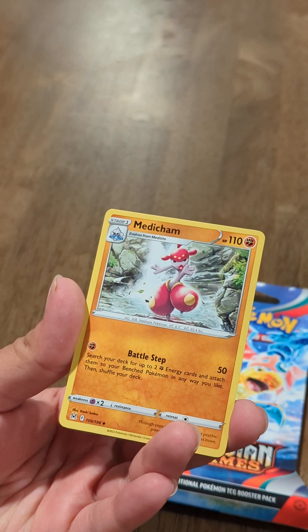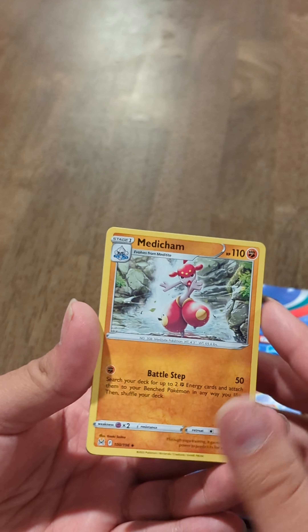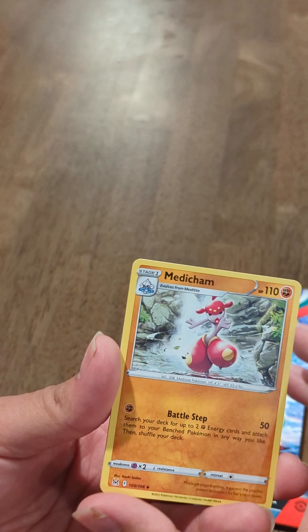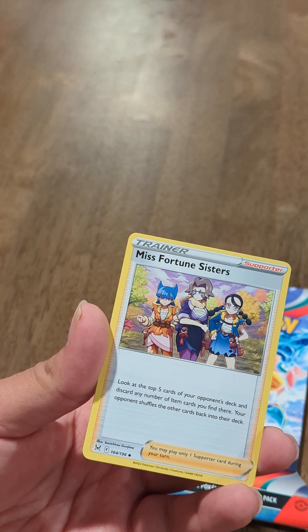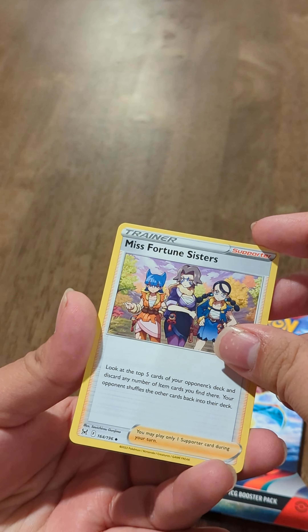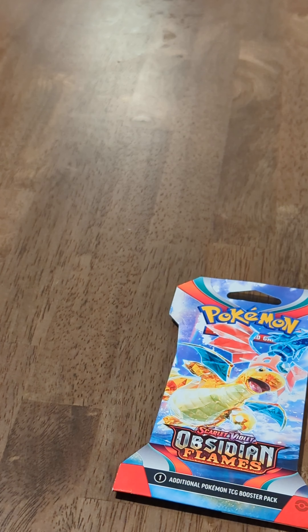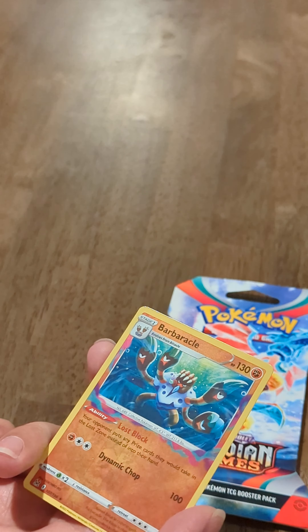What's the next card here? A Medicham. They've got big, gassy-looking legs. And then we've got Miss Fortune Sisters — this is an awesome card. It's a Trainer card. And that's the last of it. I'm pretty happy with this holo we got — it's a very cool one. And the Pikachu also — we cannot discount that.